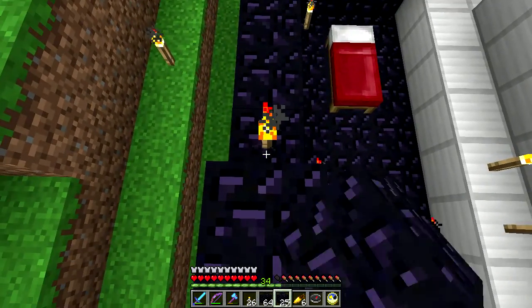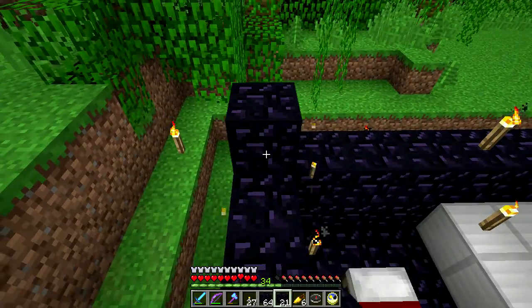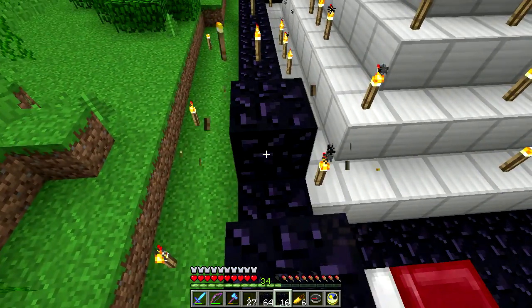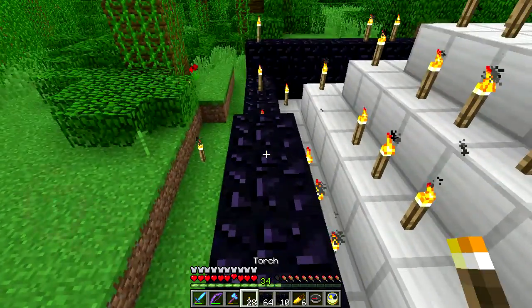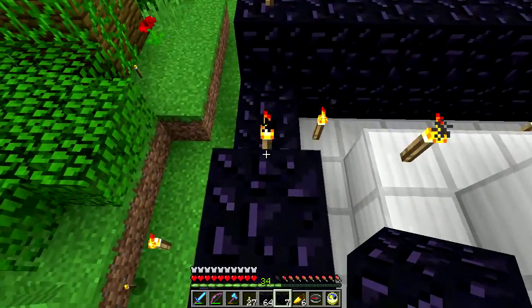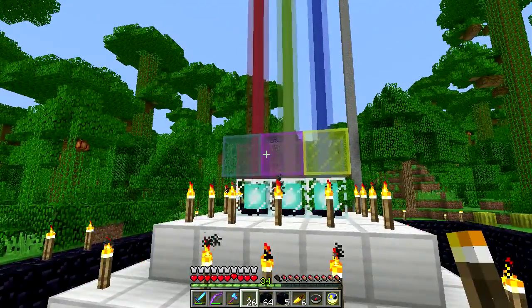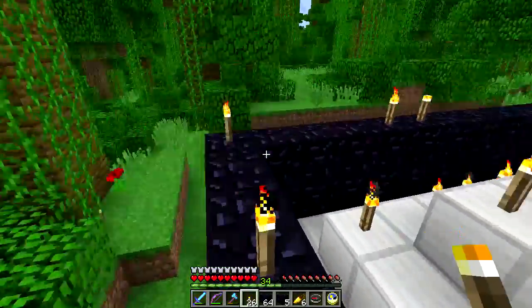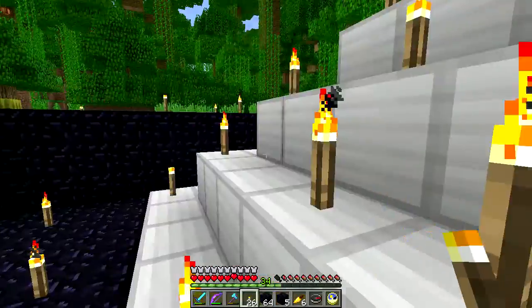I pulled three beacons up from my hobbit hole base and brought them over here, and I did a Wither fight just to test it. Here I have Strength II, Regen, and Resistance — which is a good combination for fighting the Wither. Really all I need additionally is Night Vision potions, because that's very handy when the Wither starts knocking out torches. I want to make this taller — where the glass is — my colored glass for the multi-colored beacon: red, green, blue, cyan, magenta, and yellow — all the primary colors.